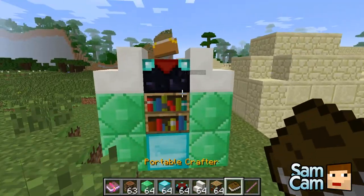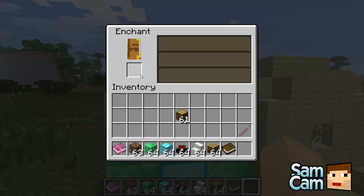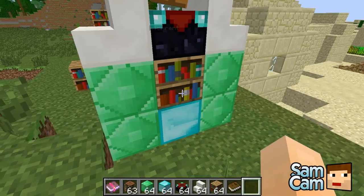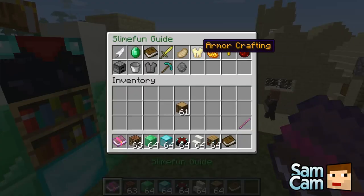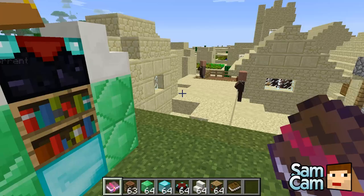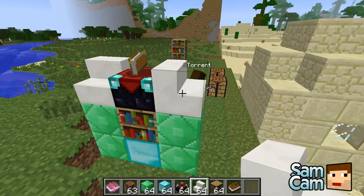I think if you right-click the enchantment table on top — let me make sure I'm crafting it right. I don't know if that has any effect — it shouldn't have any effect technically.